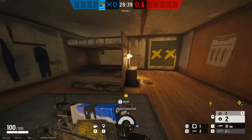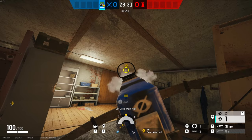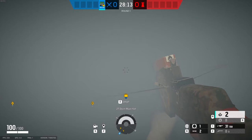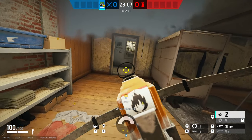Alright guys, for this first strat, what you can do is make your way over here, and you can use your Capitao and aim about right here. And once you shoot, it creates this little fog of smoke, and when you go into it, it blinds you. But if you look here, it's not completely through the doorway.